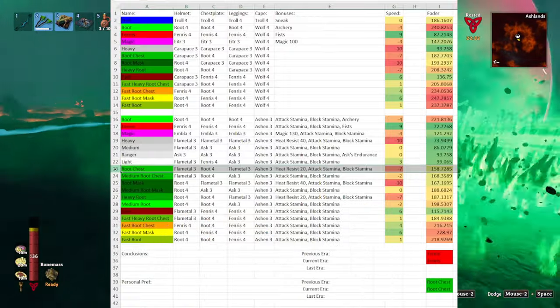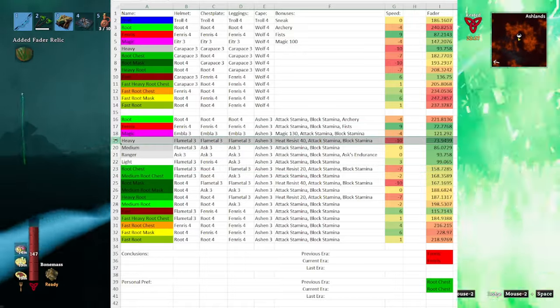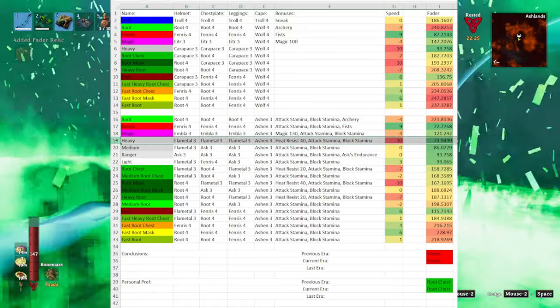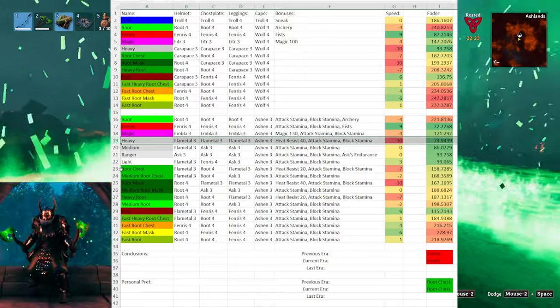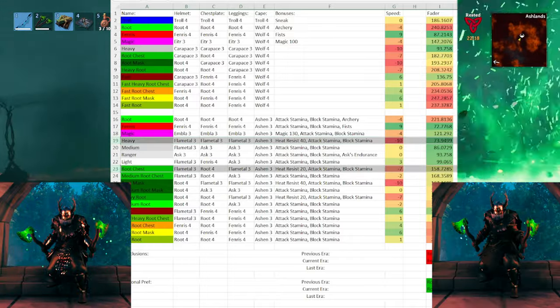There's another consideration: if you pop Bone Mass, the Root Harnesk also loses its advantage and you're back to wanting Heavy Armor. In conclusion, you have two main armor options — Heavy with Bone Mass and Fire Resist Wine, or Root Chestplate with Fire Resist Wine when your Bone Mass is on cooldown.